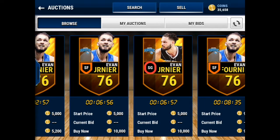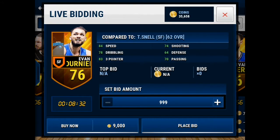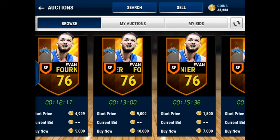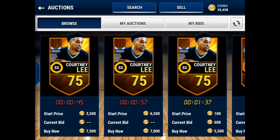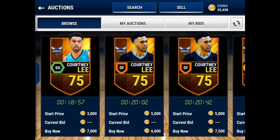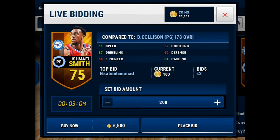Next up, we got small forward Evan Fournier — great stats, all offensive stats 70 or above. I currently have him on my team and he plays out great, you can drive, you can shoot, you can do everything. Make sure you get Evan Fournier. Next up, Courtney Lee — he's one of the cheap ones if you can't afford a lot of players early on. He's like Schrader and LaVine — he makes everything. Just drive and drag it up to shoot, that's all you need to do. These guys make it, I swear on my life.